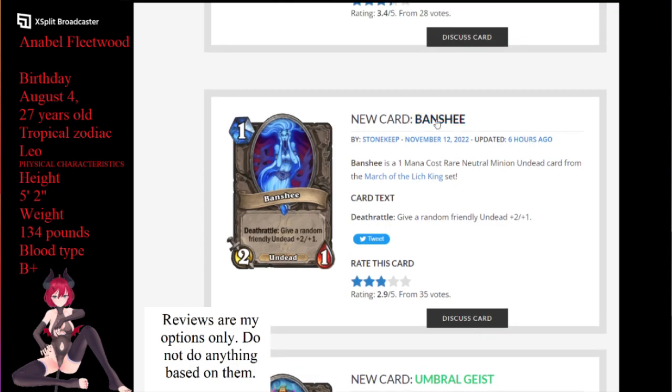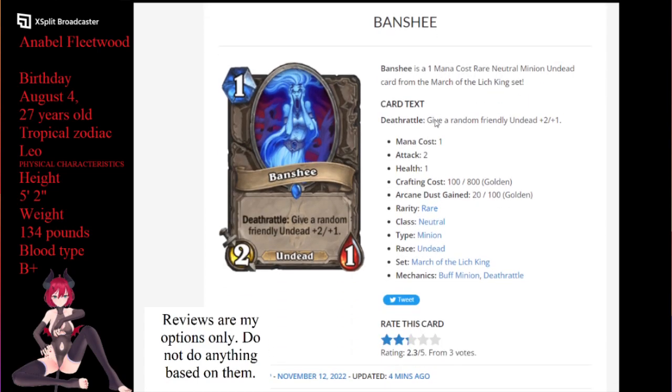Next up for us is the Banshee. The Banshee is a 1-mana 2/1. Death rattle: give a random friendly undead +2/+1. Early game — interesting. Mid game — interesting. You have to kill the Banshee last basically, if you have any other thing left on the board that's undead. It's just a solid card — it's giving +2/+1 to anything that's undead, and you're gonna see enough undead walking around. So I'll give this a solid 1-drop that's not bad in the middle.